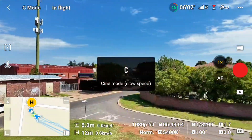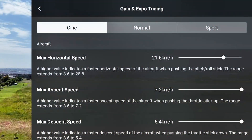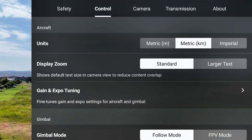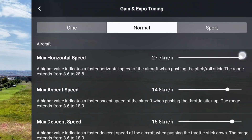Now I'll show you how you can increase the speed in the settings — this is a very cool and simple trick. Go to Settings, then Controller Settings, and here you can see Gain and Expo Tuning. On Normal mode the horizontal speed is set to 23 — I'm pushing it up to 28.